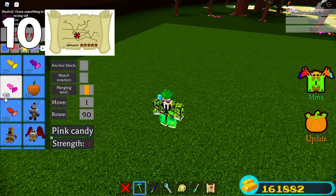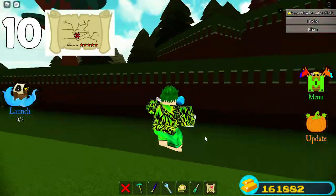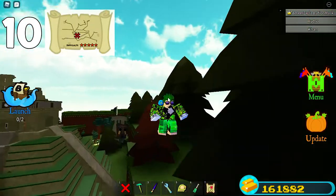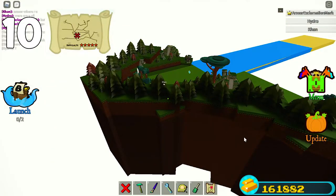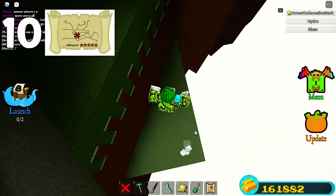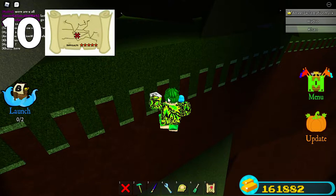For the last candy, do the fly glitch again but don't eat a candy because we don't need the speed. Fly up right behind this temple, outside the world. Go right here — make sure it's this one, not that one. You can remove the fly glitch and go down and break it. It should be right somewhere here, and that should be the last candy location.